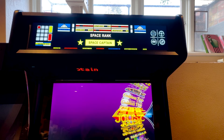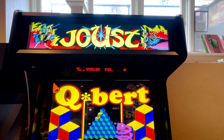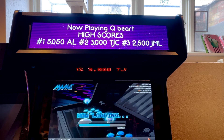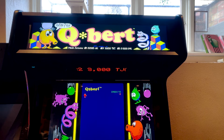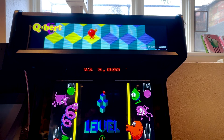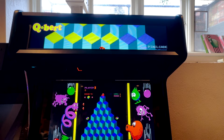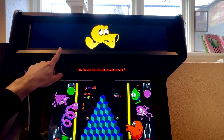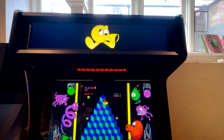Let's do Q-Bert real quick. Hopefully P-Dubs is watching — this is his favorite game. So as I play Q-Bert, Q-Bert originally had a knocker. When Q-Bert or Coily would go off the cliff, it would trigger a relay, and that would trigger the knocker. So I'm going to tie into that on PixelCade. Watch what happens when I go off — it's going to play a little animation, show the little thing there, and then it'll go back to the normal marquee.